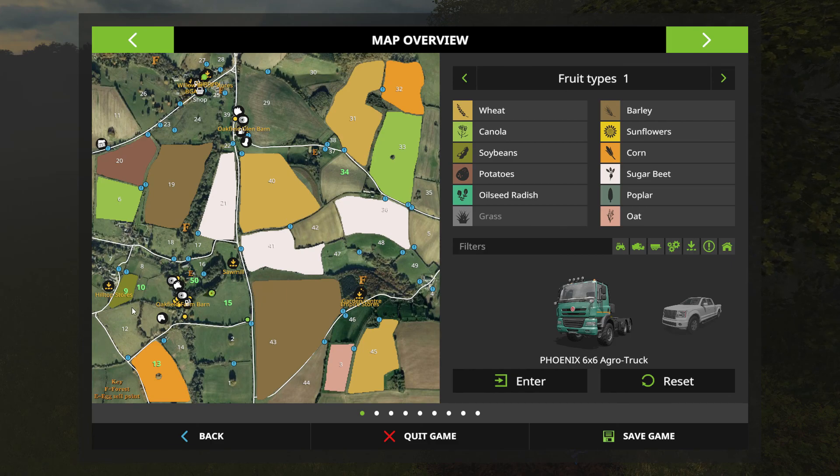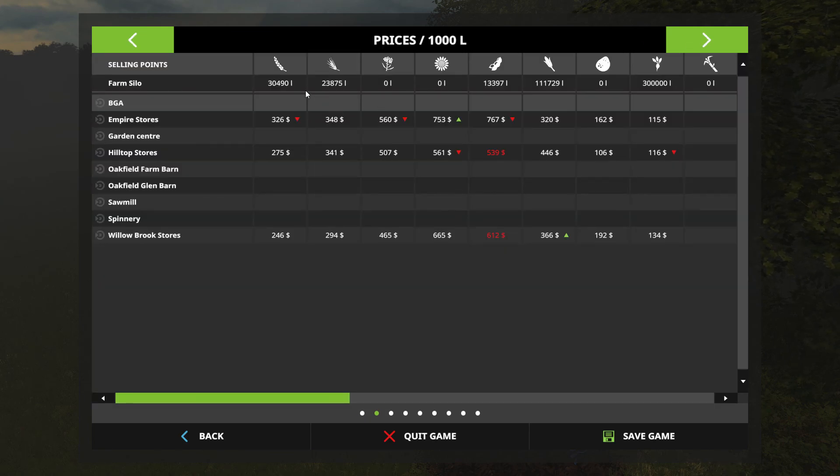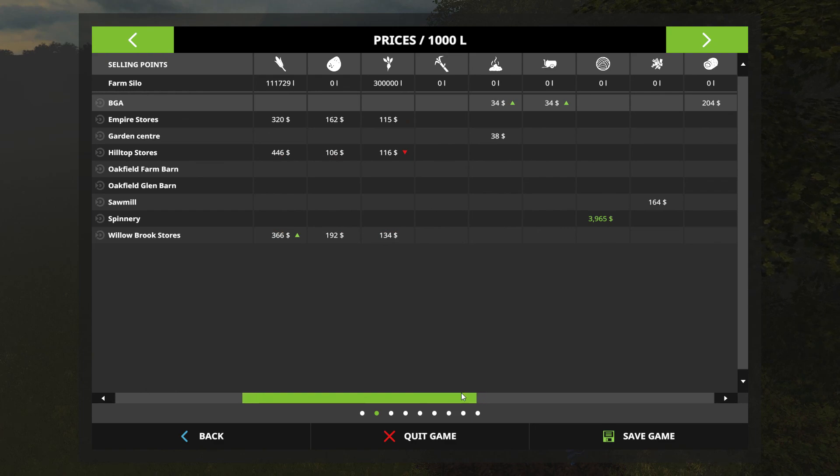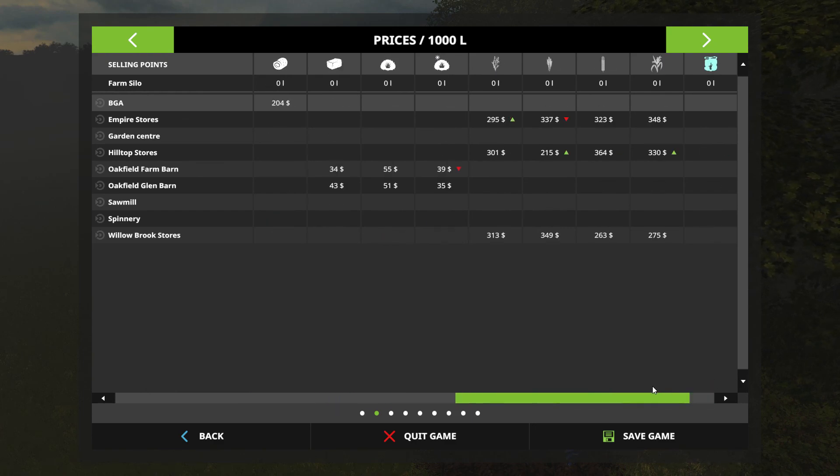We're starting to buy up those surrounding fields around the main yard here, and I think that's going to put us in a good position. If we look at what's in the silos at the moment: 30,000 of wheat, 23,000 of barley, 13,397 of soybean, 111,000 litres of corn, and of course we've got our big 300,000 litres of sugar beets. Nothing else in the silos right now.